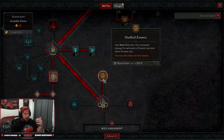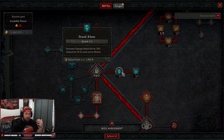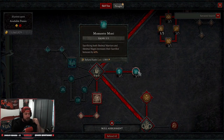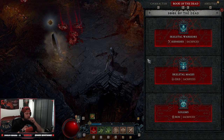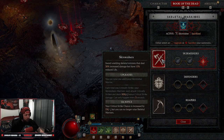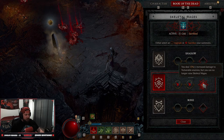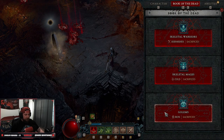Bone Storm gives us massive damage reduction and debuffs enemies while providing high crit chance while active. Our key passive is Ossified Essence — bone skills deal more damage for each point of essence above 50 when we cast them. Our last two passives are damage reduction for each missing minion and Memento Mori, where sacrificing both skeletal mages and warriors increases their bonuses by 60%. In the Book of the Dead, we sacrifice everything: Skirmisher warriors for crit chance, cold mages for more damage against vulnerable enemies, and Iron Golem for more crit strike damage.